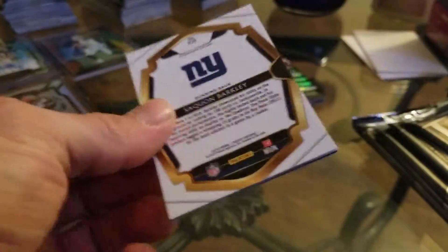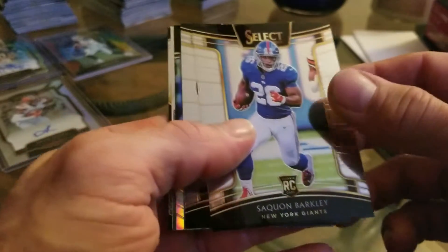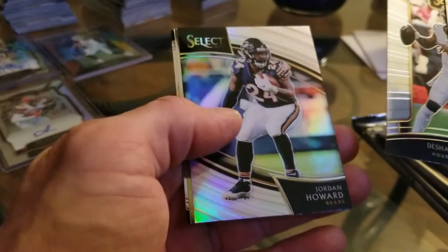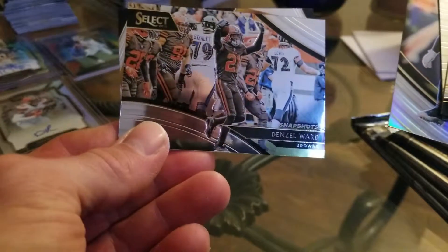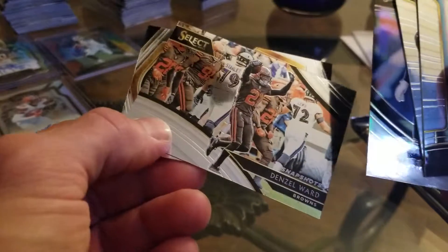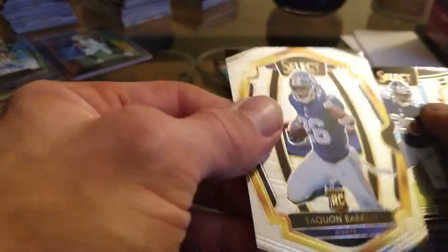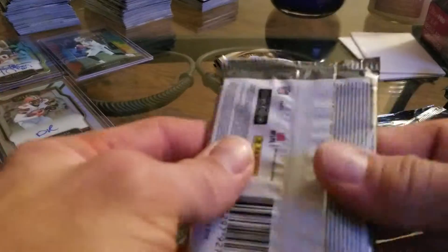Moving on to our next pack — let's see what we get here. We got a Saquon Barkley rookie card right off the bat, that's a good start. Deshaun Watson. We've got a Jordan Howard of the Bears refractor, and we've got a Snapshots of Denzel Ward. These cards are pretty cool. And another Saquon Barkley — we've got two Barkley rookie cards in this box. That's a nice guy to pick up. It'd be nice to pull his autograph as well.